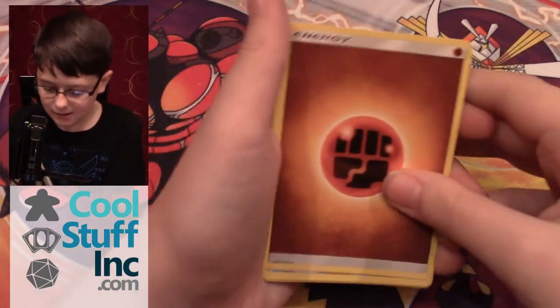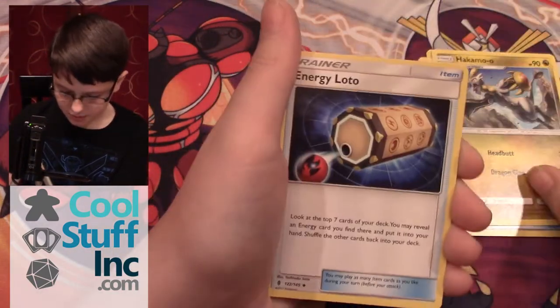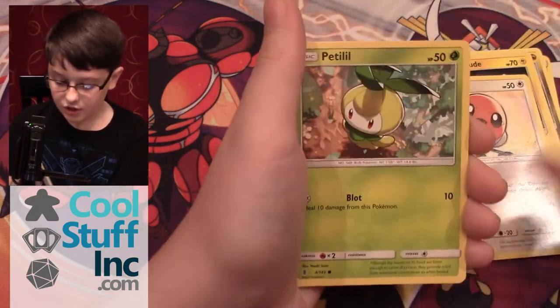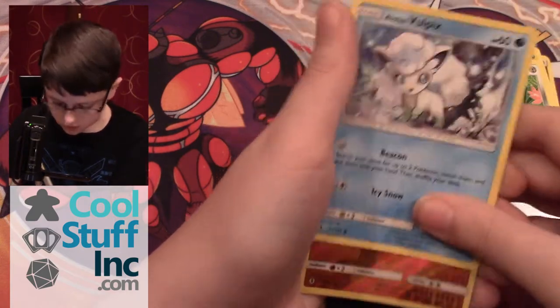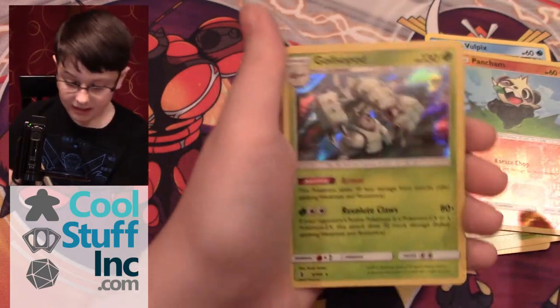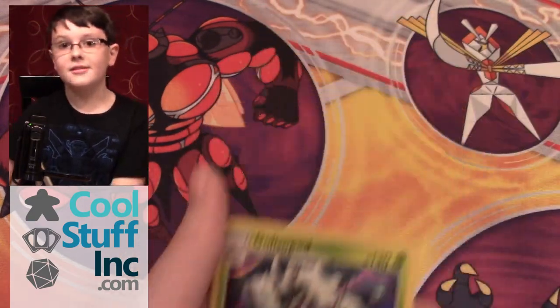My fourth pack contains a Fighting Energy, Rescue Stretcher, Hakamo-o, Energy Lotto, Alolan Geodude, Fletchinder, Petilil, Beldum, Alolan Vulpix. My reverse is a Pancham non-hollow rare. And a Golisopod hollow rare. Sweet — this has got something so far.